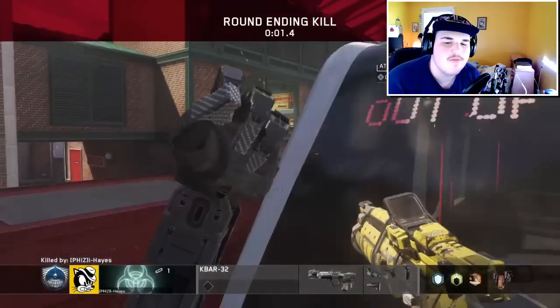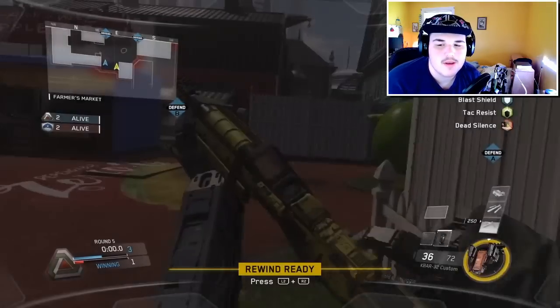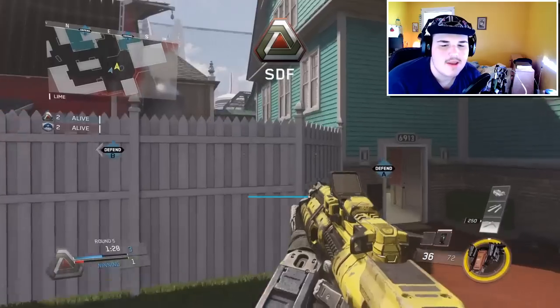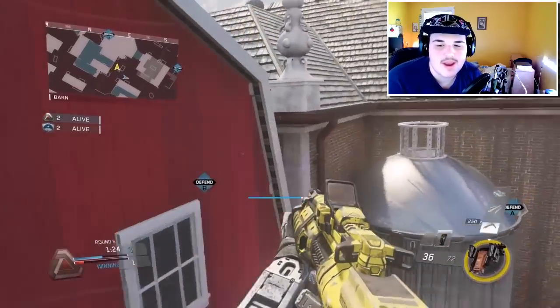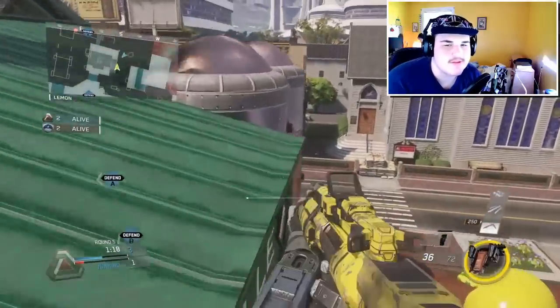In CODcaster, they moved the objective status to the top of the screen. They fixed an issue where killstreak iconography would overlap with the UI, which I've seen before. There are size adjustments to the mini map, and they added the ability for the caster to back out of a CWL draft in progress. That's pretty much the main stuff for CODcaster.